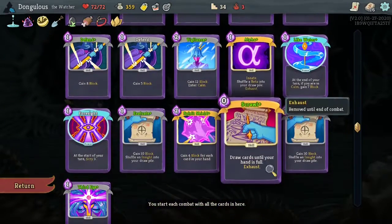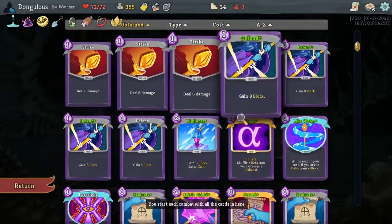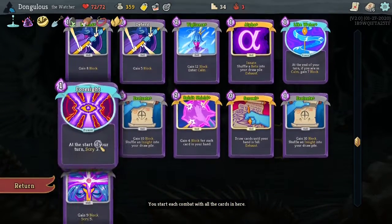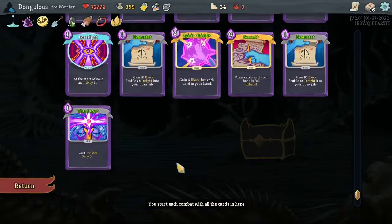We took out Eruption, we're not angry — this is a no-anger deck. We're upgrading as many Defend cards as we can, not worrying about Strikes. The goal of this deck is to survive, to build so much block that we just chip away at all of our enemies 50 damage at a time.